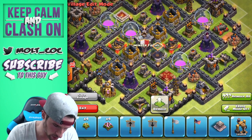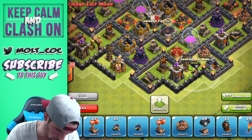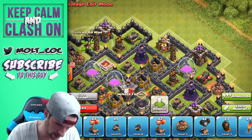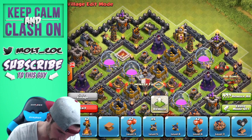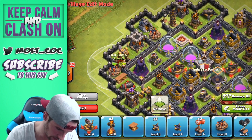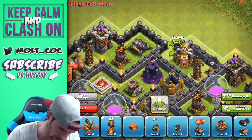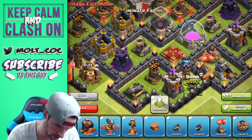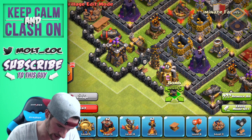We've got all this extra stuff — air traps and so on. At Town Hall 9 you get four air mines, so you can place them right next to the Teslas. One next to this bomb, one next to this bomb, one next to this bomb, and one next to this bomb. Then spread in your mini bombs — looks like you get six. You can do one or two here, one here for extra damage, one here, and one right here as well.